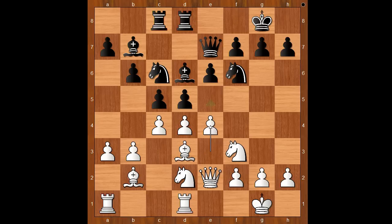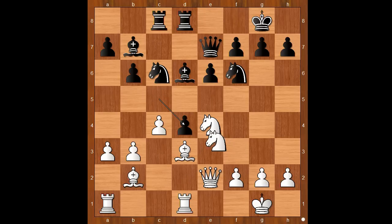e4, threatening e5. d takes on e4, knight takes on e4, c takes on d4. White to move — knight takes on d4 was played. Let's take it back: if knight takes on d6, then queen takes on d6, black is up a pawn and stands slightly better. Back to our game: knight takes on d4, knight takes on d4.